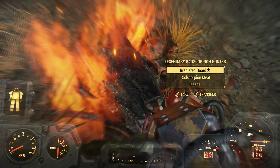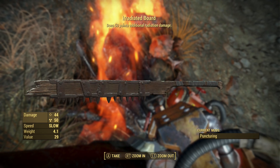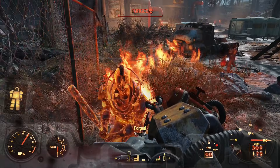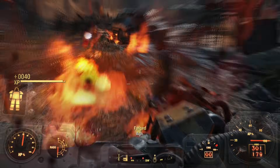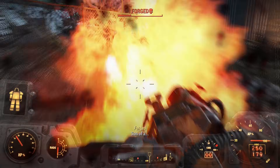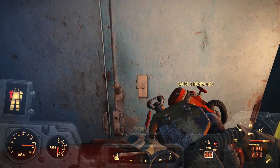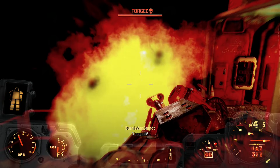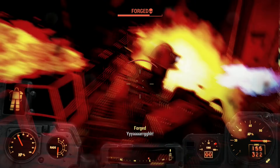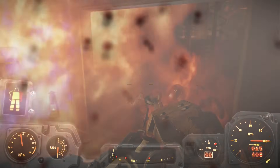On the way there, I was attacked by a legendary radscorpion and got an irradiated board that I will treasure forever. Once at Bob Saget Ironworks, I dug in and got to work. Bernie was used to the pain of the flame, but so were these guys. Some of them were incredibly difficult to kill since there was such a level gap between us, but I eventually cleared the outside area of the forged. The inside was no different except that I almost died quite a few times.